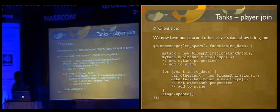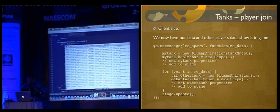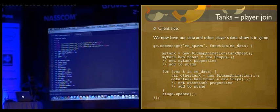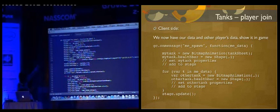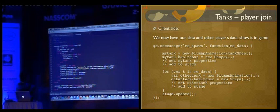On the client side, whenever we get a me-spawn message, we create a new bitmap animation using a sprite sheet, show a health bar, set the properties, and add it to stage. For all other tanks in the OP data, we create each tank, add their health bar, set them, and add them to stage. When a new user joins, on their screen we draw everybody else; on all other screens we draw the newly joined player.